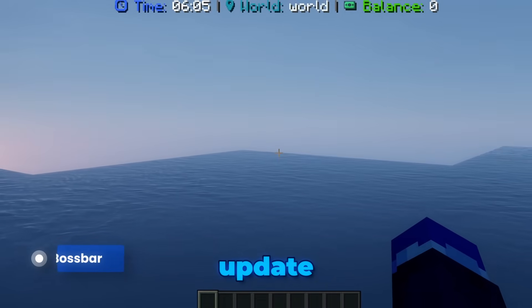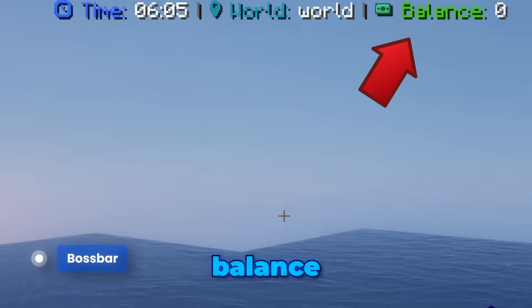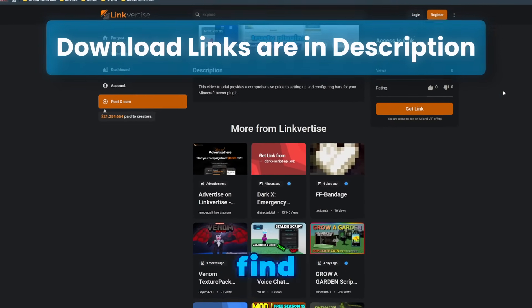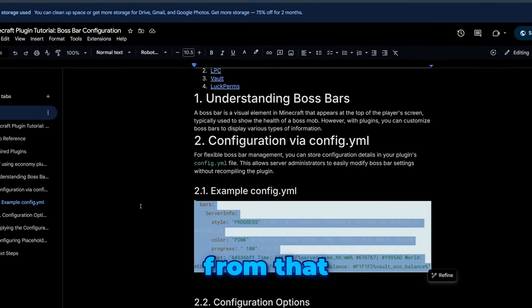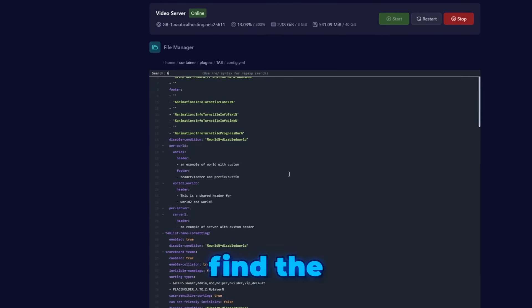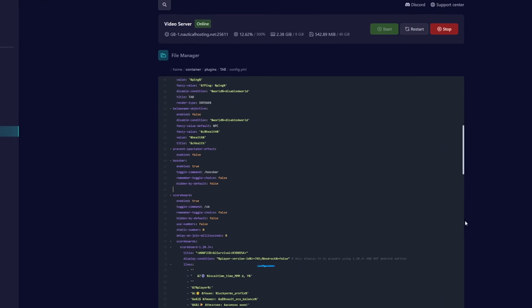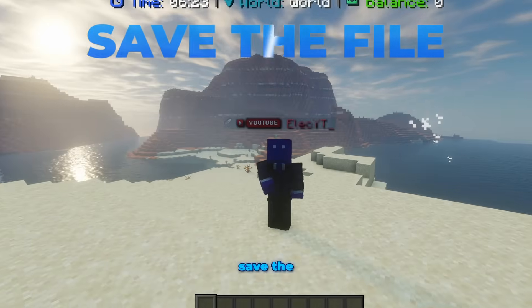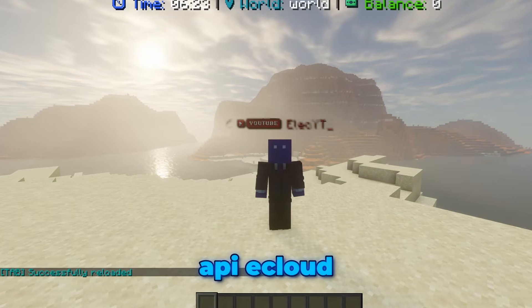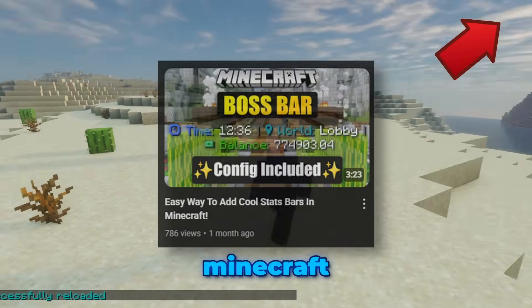Now for the next update — check out this awesome boss bar at the top of the screen. It showcases important information like your in-game balance and the time, without cluttering the screen. It's a pro touch and it's easy to add. In the description you'll find the link to the boss bar configuration. Copy the text from that document, then open your config.yaml file in the plugin/Tab folder one more time. Find the section that begins with 'bars', highlight and delete all the default text under that section, and paste in the new configuration you copied. Save the file, type /tab reload, and install any missing placeholders with the /placeholderapi ecloud download command.